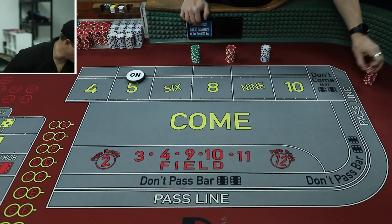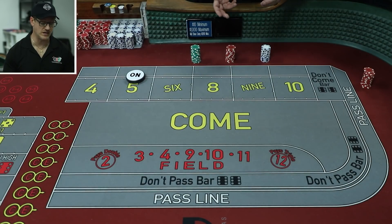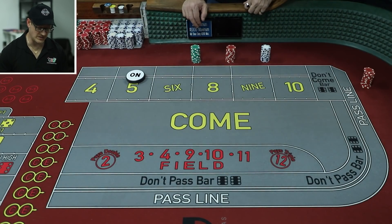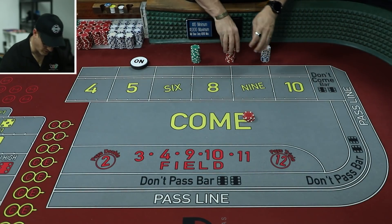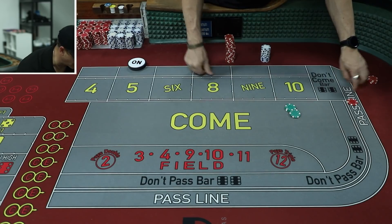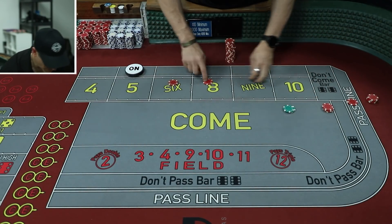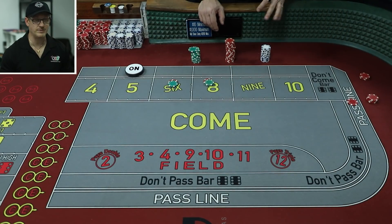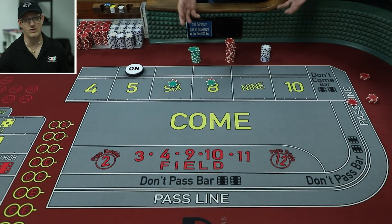For buy-in, base it on your flat bet. For every $5 flat, you'll probably need about $100 to $150 to buy in — especially if you take 3-4-5x max odds. For example, if the point is 5 and you take $20 odds, then get 6 and 8 as come bets with $25 odds each, you're in your $100 very quickly. So for every $5 flat bet, budget about $150. On a $10 table, plan for $300; on a $15 table, about $450.